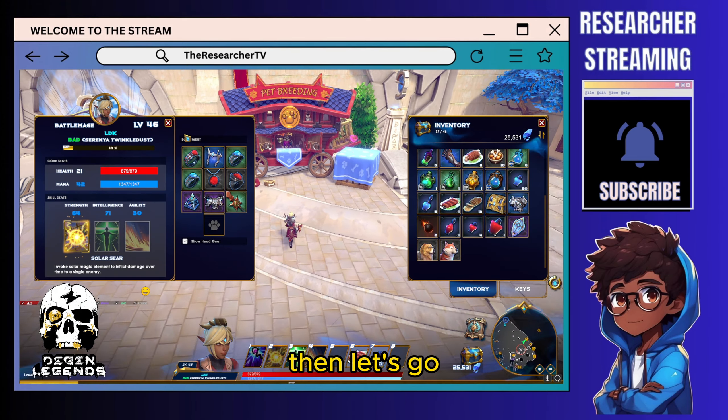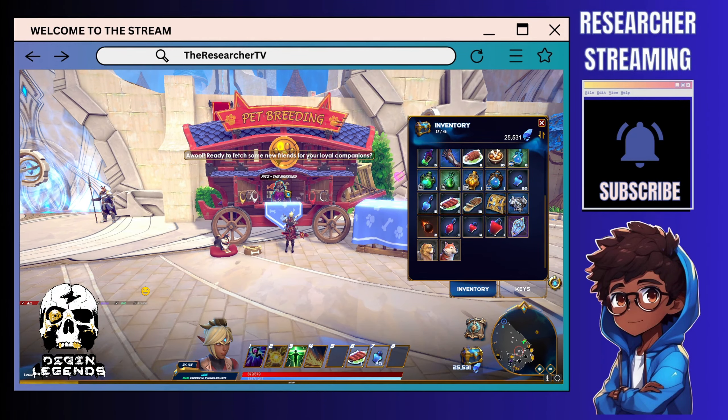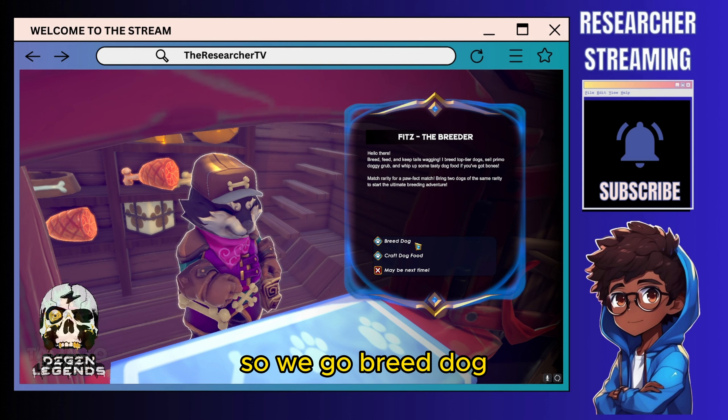So you need to go here at the pet breeding NPC — the breeder. After you find the breeder, you just click them and go to Breed Dog.